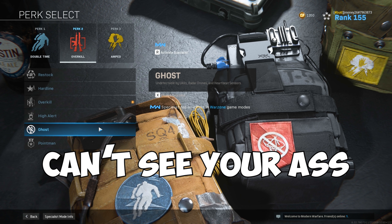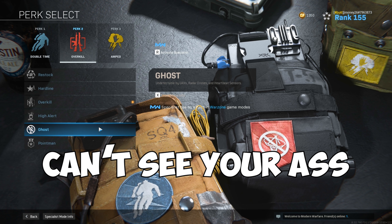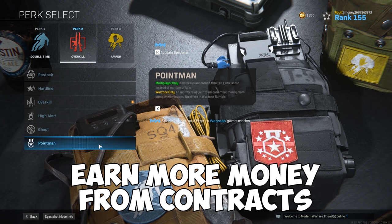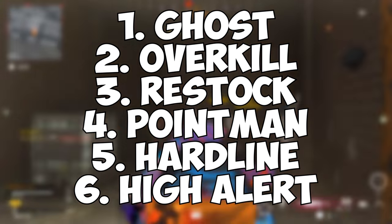Ghost makes you undetectable by UAVs, radar drones, and heartbeat sensors — this perk is incredibly clutch. Everyone in Warzone uses heartbeat sensors and scrambles to get UAVs, so Ghost will help you stay safe from players trying to hunt you down. Point Man makes you and your team earn more money from completing contracts — this is also pretty useless, but at least you get some money if you're in a pinch. Here's my ranking for the second perk slot in order of how useful they are.